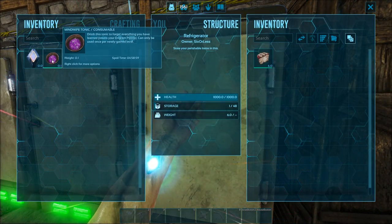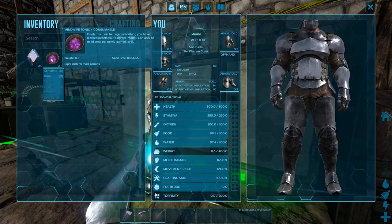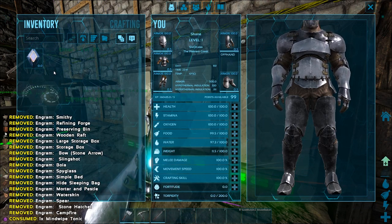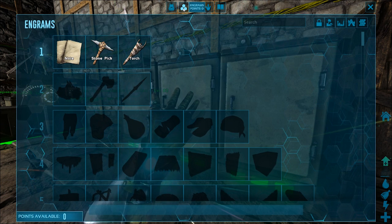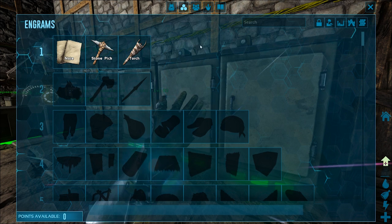Store it in a preserving bin or a refrigerator. To use your mind wipe tonic, simply put it in your inventory, right-click it, and hit consume. You can only use the mind wipe tonic once per level, and once you hit level 100 you can only use it one more time.